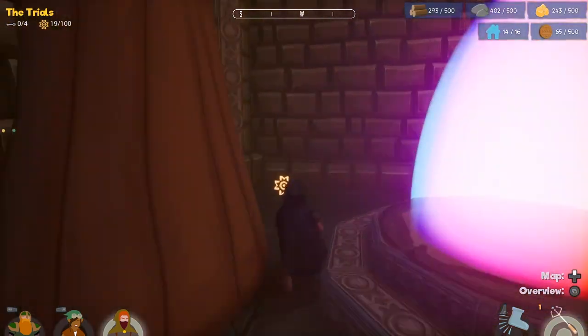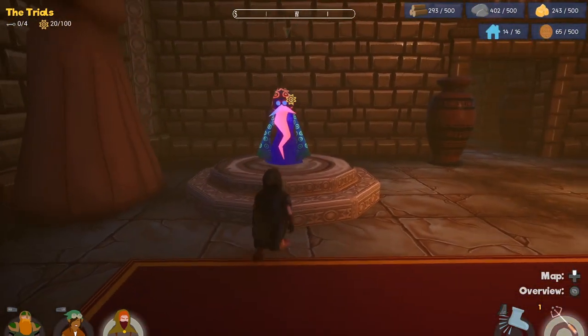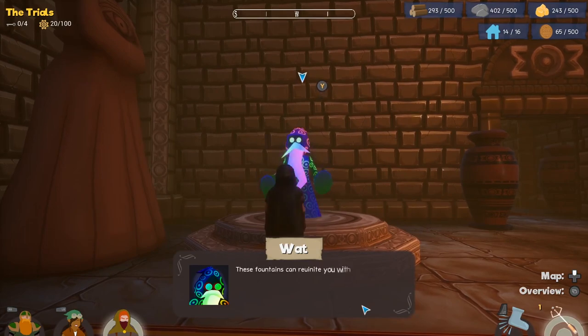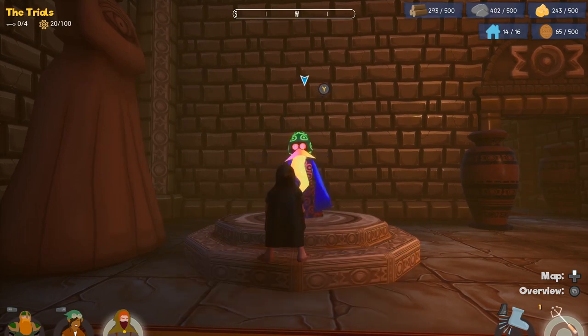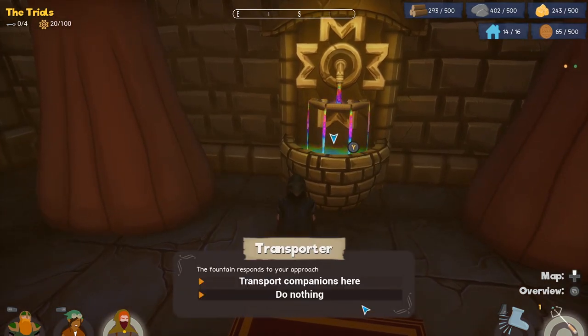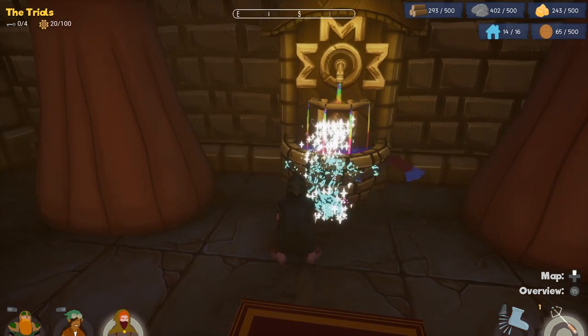I've got a little thing where I can summon my companions right here. 'On that wall is a friendship fountain — these fountains can reunite you with your companions.' Yeah, I know — we figured some stuff out without you, D-dubs. Fountain responds to your approach — transport companions here. Hey pals!